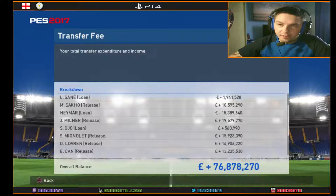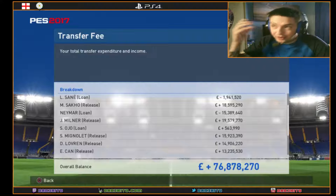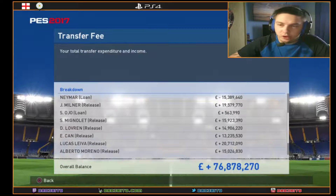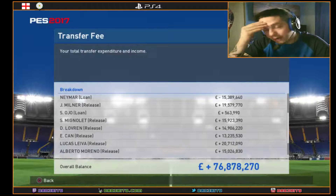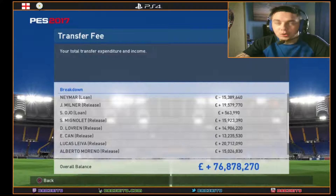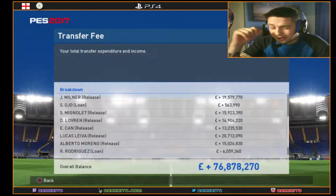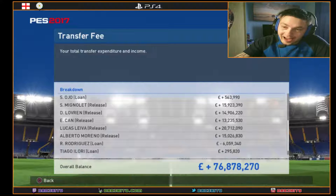We also got rid of Emre Can because I don't see him featuring in our game, and sold Lucas Leiva — our most profitable player so far. I personally wanted to keep Alberto Moreno but the Twitch chat insisted we get rid of him. So we bought in Rodriguez, who currently plays for Wolfsburg — he's going to be one to watch.